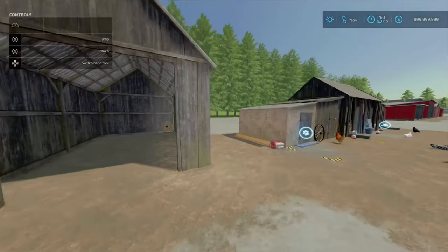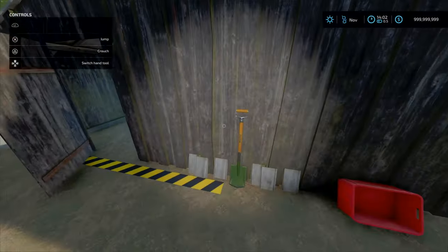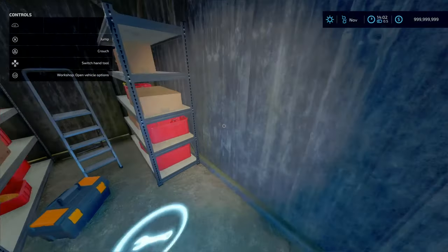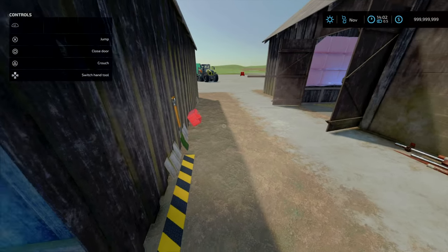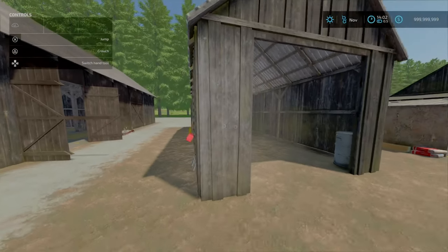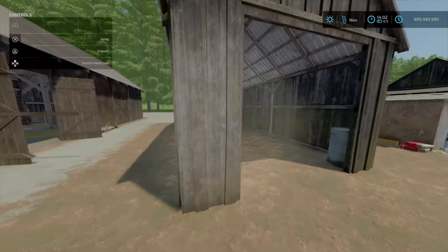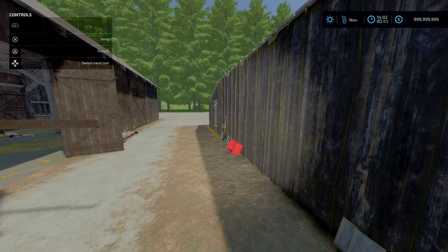Moving across we've got the barn section. The dollar box for the workshop is just here - pull alongside it similar to No Man's Land. It has a normal barn shed bay section as well as a nice little workshop built in. That's 15 grand. Very nice detail.